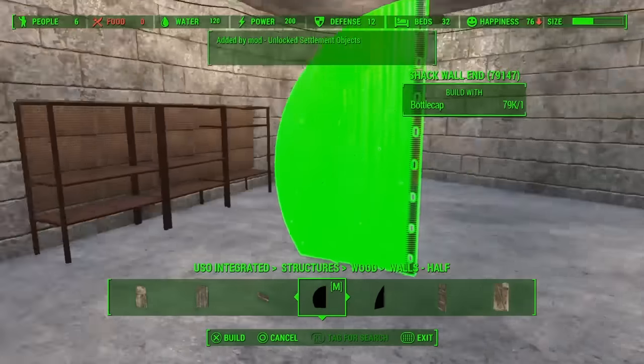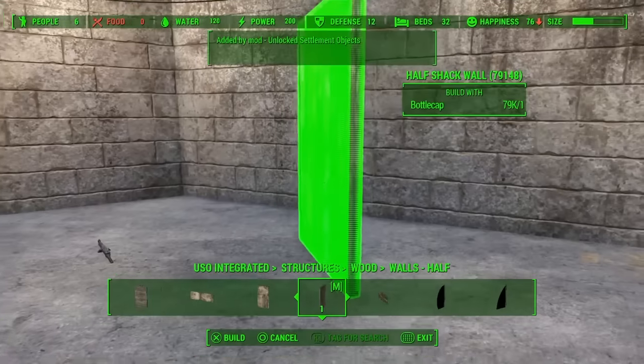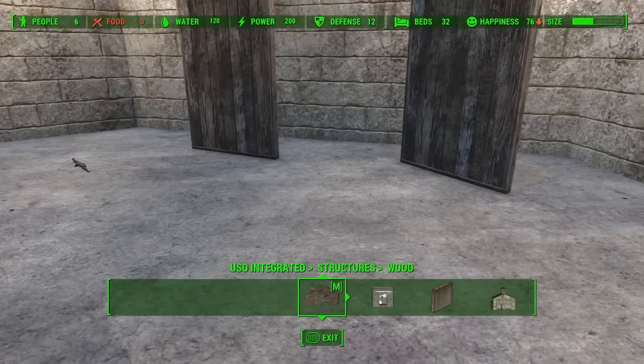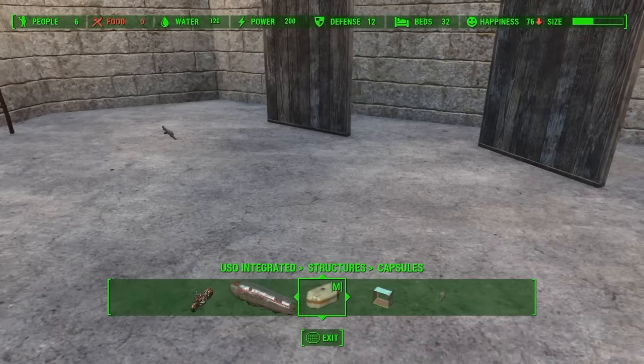I'm going to look at different kinds of wall sidings. I did want to use the metal ones — I thought it would be interesting — but I kind of want to keep to the wooden ones I used in the last video because this gives it a bit of class. We just need two of these and we need those rugs again. You can use the normal rugs as well, but I just used the glitched ones.